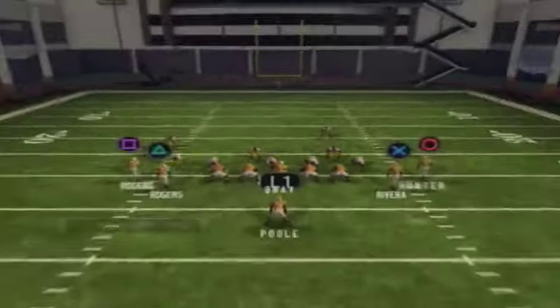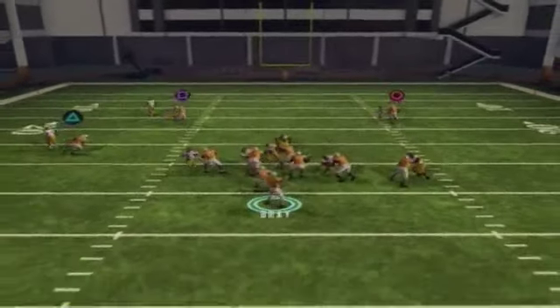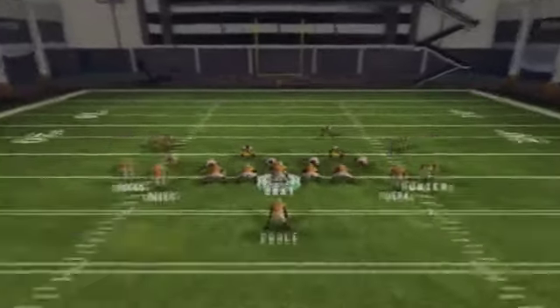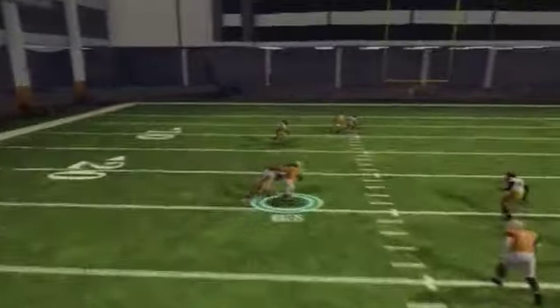The route is this little pivot type double move — I don't know exactly what you'd call this route. But it just destroys man, as you can see. For some reason that cut the cornerback just cannot keep up with it. And sometimes you'll even get a linebacker on him.